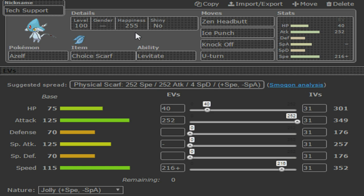Between Azelf and Loxus, we can pretty much tear through a very large portion of Gabi's team with these two — they're very vital to our victory. This Dual Scarf Core has a lot of potential to really do work against her team, so I'm really excited about that.